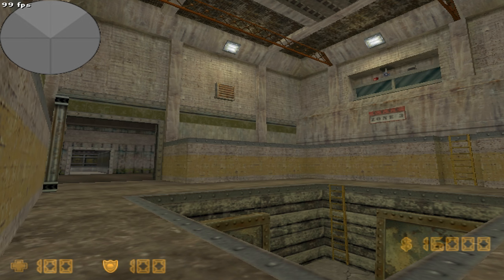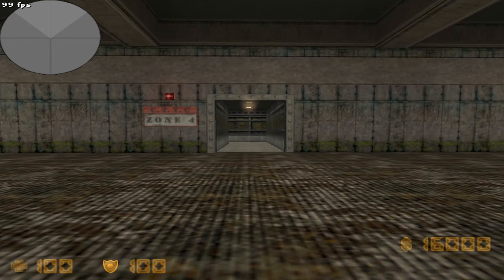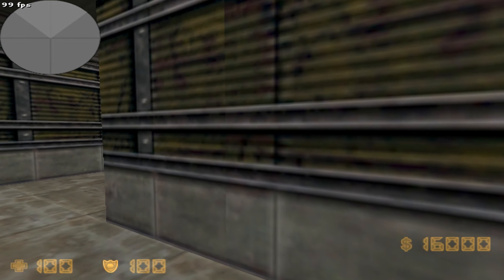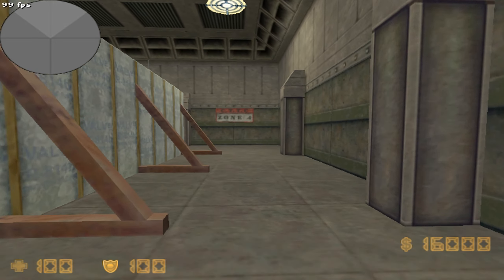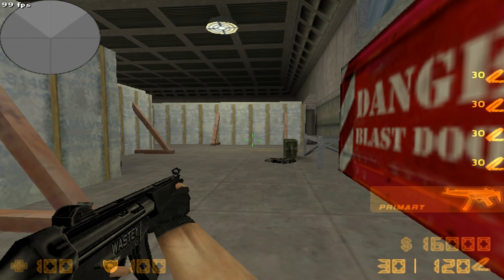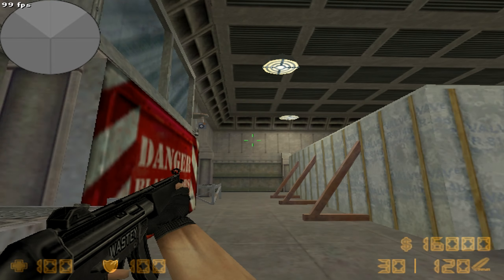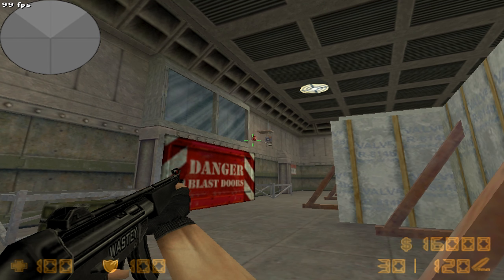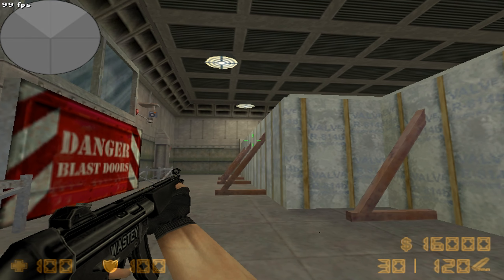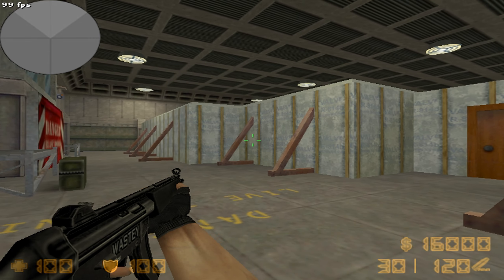This is a simulated live operation combining several of your training elements. In this simulation, a number of hostages are being held in an office complex. Your objective is to rescue all of the hostages while responding to any terrorist threat that you may encounter. Remember, this is a live ammunition exercise. Use caution, especially when leading hostages into unsecured areas.